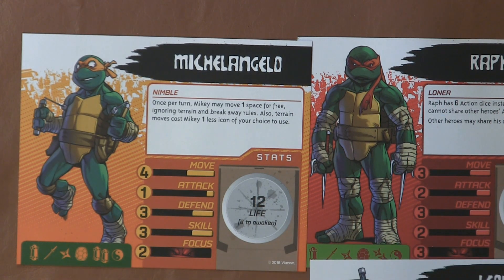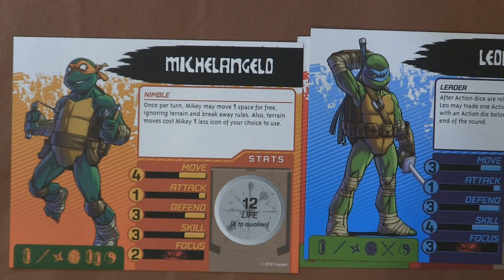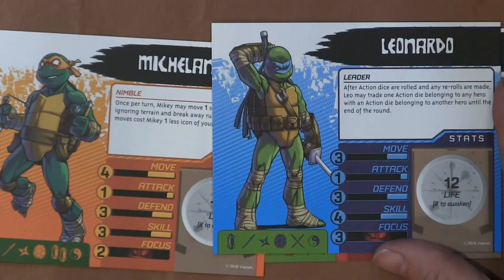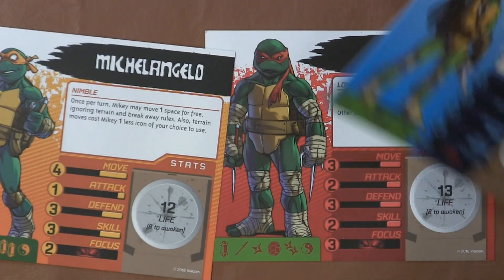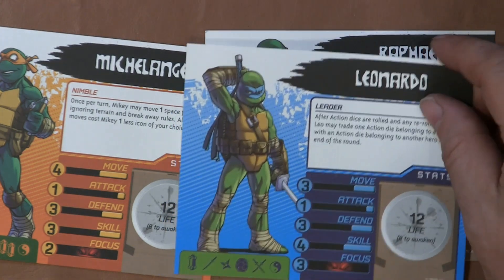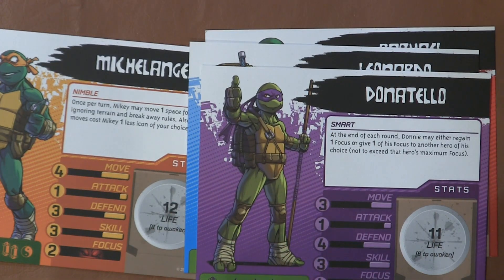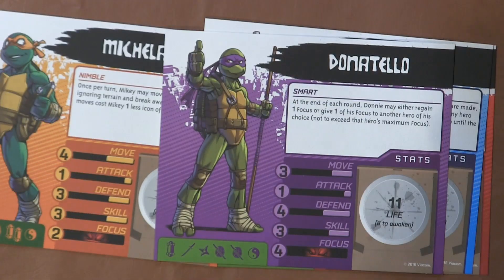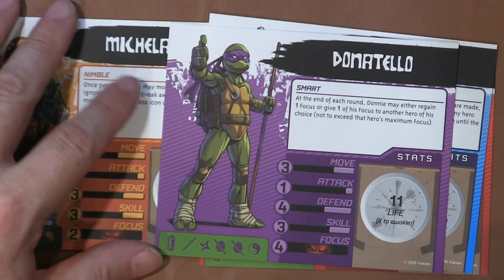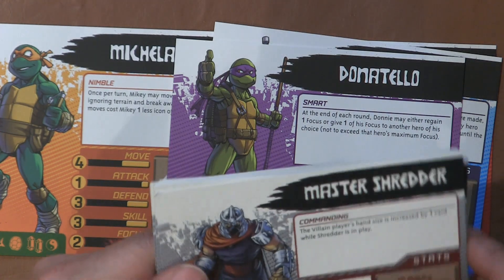And then we have Leonardo, who is probably the most skilled from what I know of the comic book. He's got 12 life instead of 13 like Raphael, and he's a little bit more enduring. Then we have Donatello, who's got the most focus — that's interesting, I didn't think he would, but the high defense fits really well.